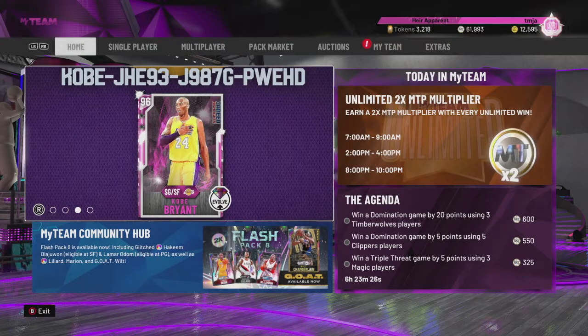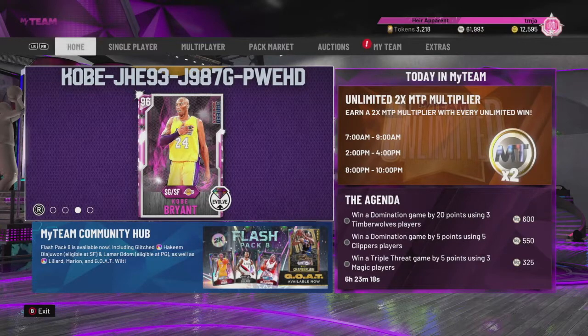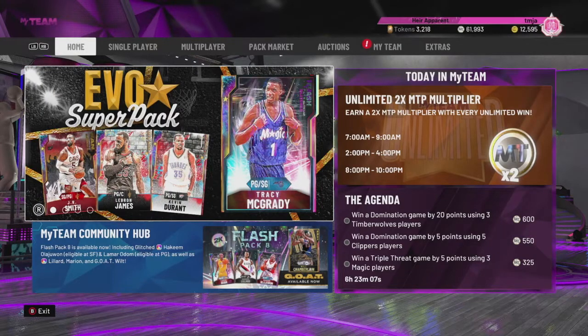You probably already have this card, don't worry. We have plenty of other locker codes, but 2K just made this Kobe Bryant card an evolution card. So we're going to go over all those locker codes that are currently available in the game. We're also going to do a little bit of a pack opening with some of the stuff that we get from those locker codes and other stuff I've gotten throughout the game recently, and go over what I've been doing on my account.